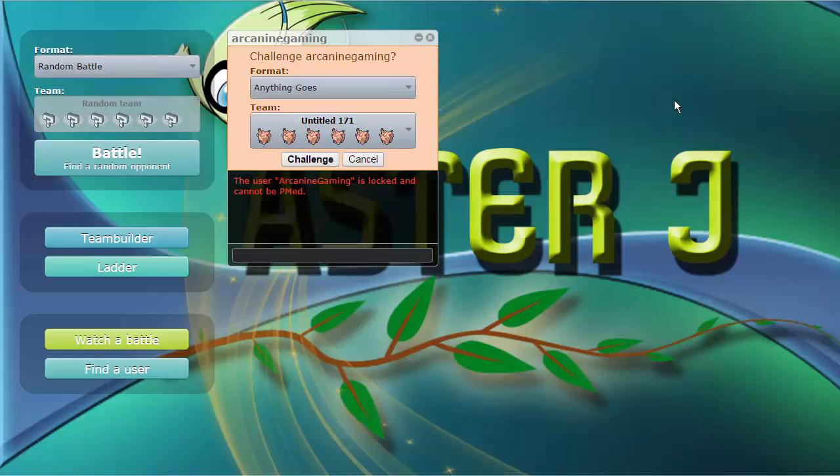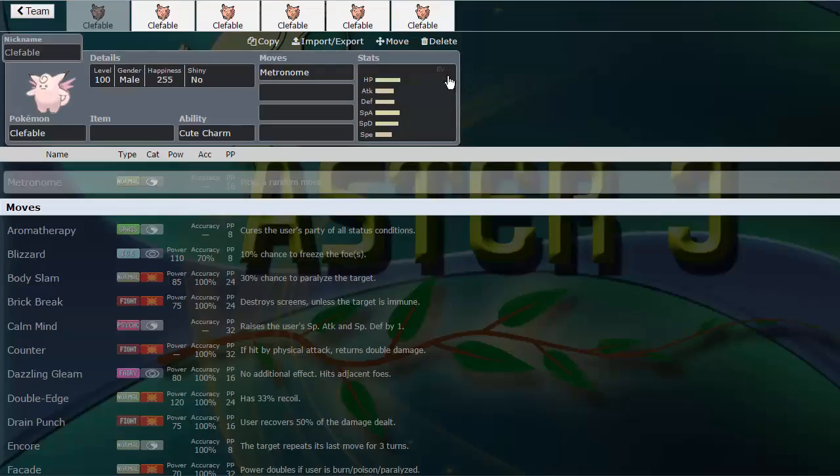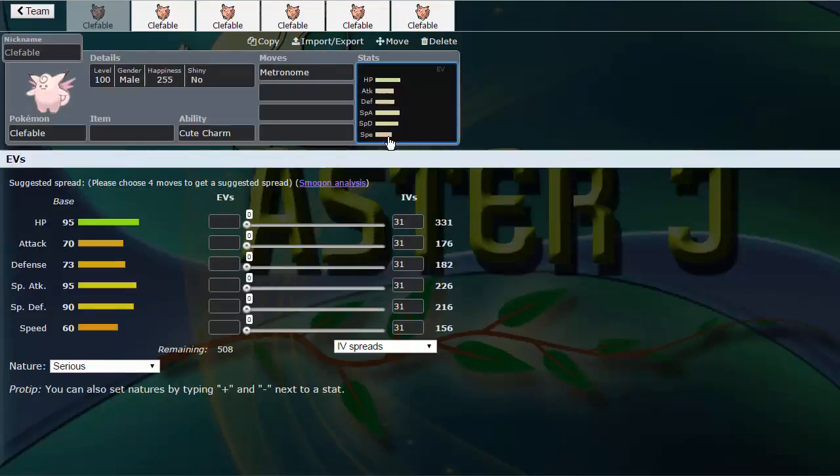Welcome back for another subscriber battle. Today we have Arcanine Gaming back with us — I believe the first one to join us on one of these. He suggested we do a metronome battle, and I've always really wanted to do one of these. I decided to make a six Clefables team — all male Clefables, no EVs, just perfect IVs, only metronome, with Cute Charm so that we don't have Magic Guard or Unaware playing into the game.